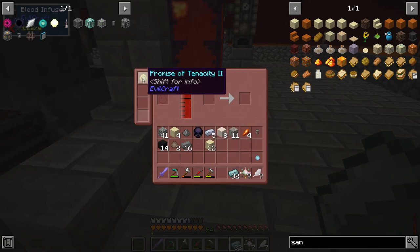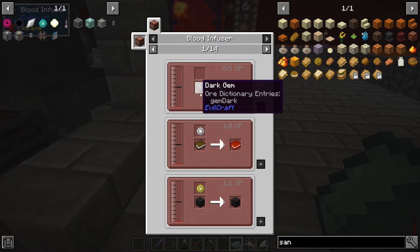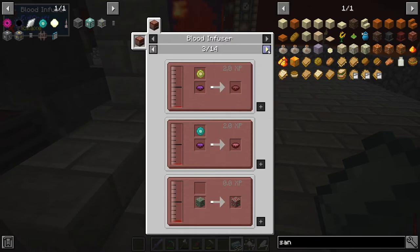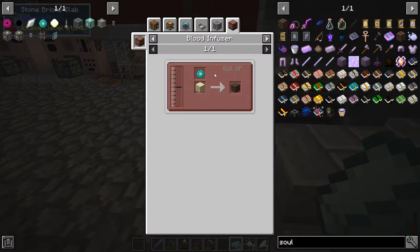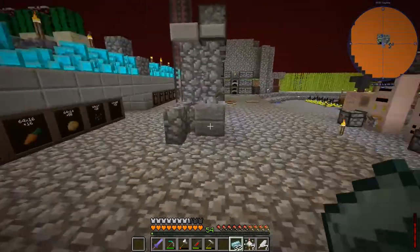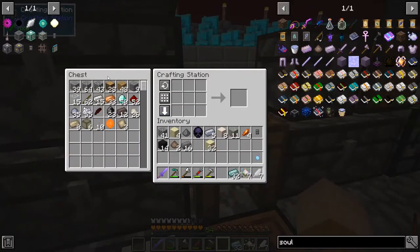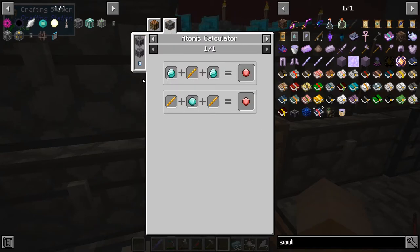Don't tell me it needs specifically the Promise of Tenacity 1. Look at that — Blazerod, easy way to get them. That dark gem also — I forgot about this one as well. How do you make soul sand? There must be an easy way. Promise of Tenacity 3 — oh, I don't have it. Let me actually do that one then because I think that's going to allow us to make soul sand. So we need the electric diamonds — okay, that's why we need the calculator. We need to do this first — that's the atomic calculator.